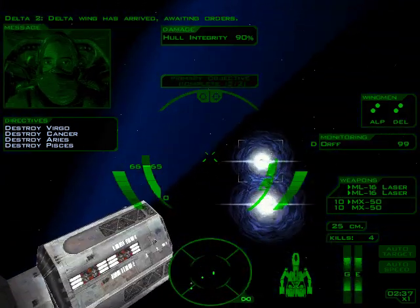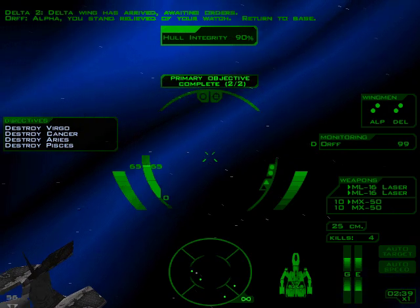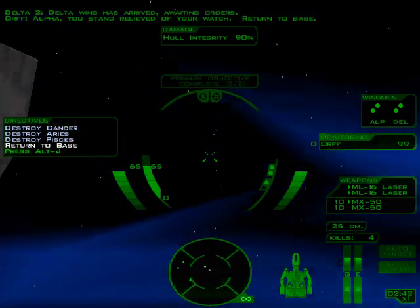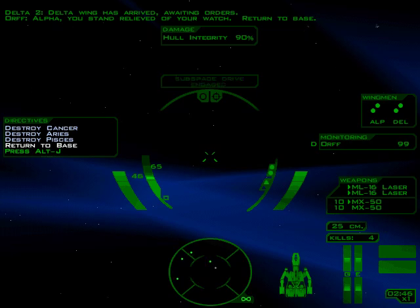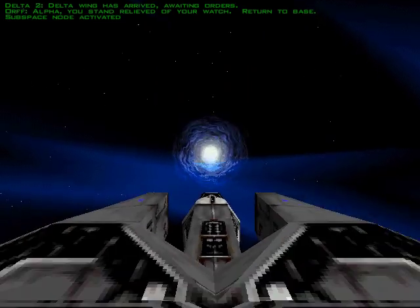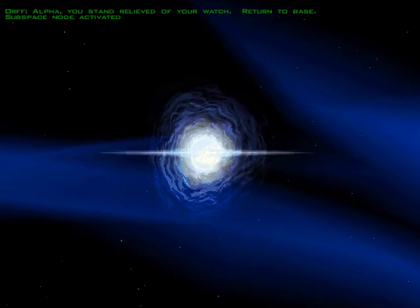Delta wing has arrived. Awaiting orders. Alpha, you stand relieved of your watch. Return to base. We have just finished that, so we're off. That's the end of the first mission - really just kind of an introductory to getting used to combat fighting and whatnot.